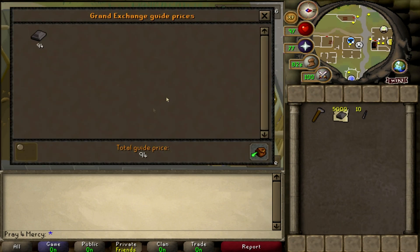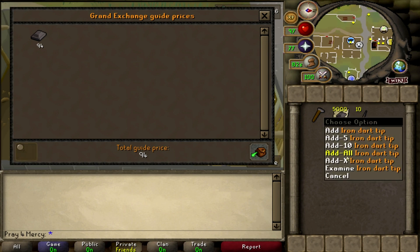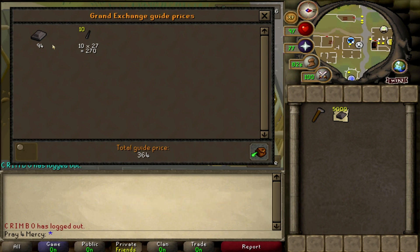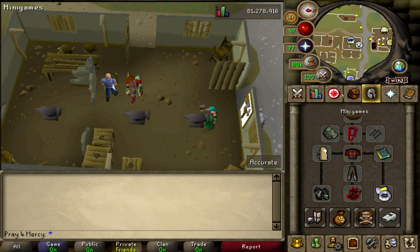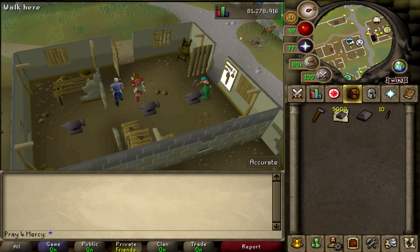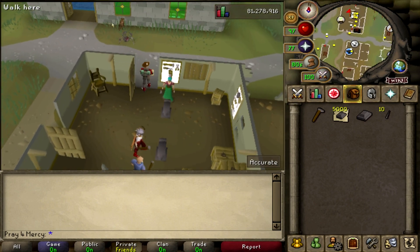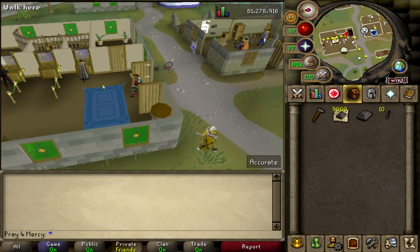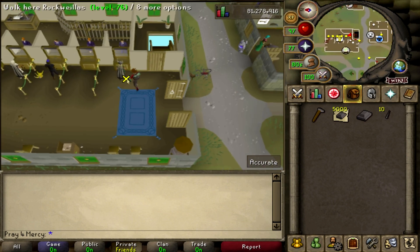The Iron Bar is 94GP as of right now, and when we include the 10-stack which is at 270GP, that's a 176GP increase in profit, which is beautiful. Now, prices are subject to change and I'm warning you guys — once this video goes up, everyone's probably going to buy some of this. It will sell no matter what because people are doing Fletching no matter what.